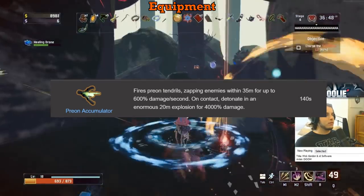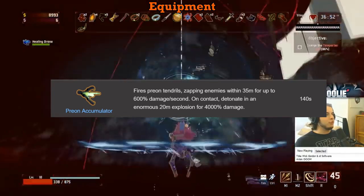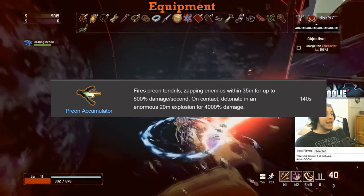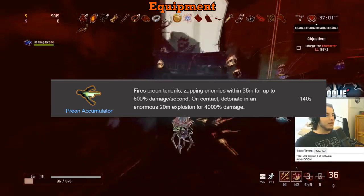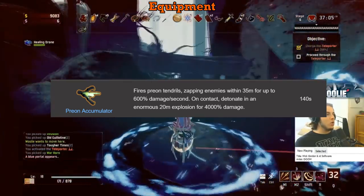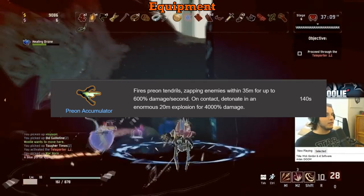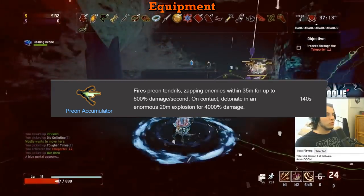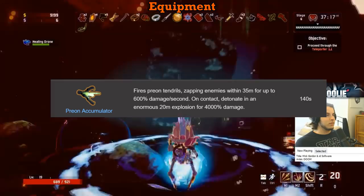The Prion Accumulator gets an A. A very strong choice in any run, especially the first loop. Past the first loop, I find a Capacitor outclasses it in both damage and consistency and is absolutely better than the Prion with the combo. Definitely pick up the Prion in earlier stages, but as soon as you get some on-hit items going and especially if you get the combo up, trade it out for the Royal Capacitor. The Prion Accumulator is the BFG I refer to on stream — the big freaking gun from Doom — they function identically.